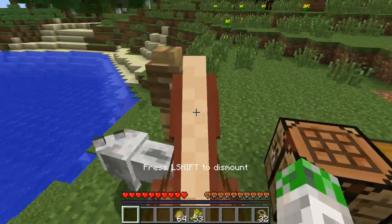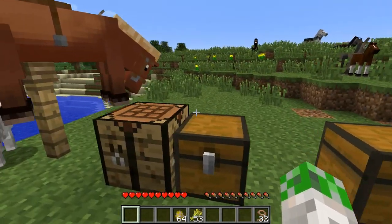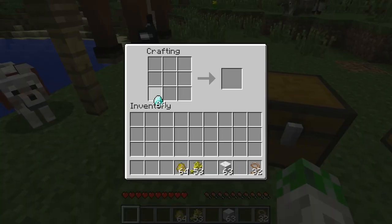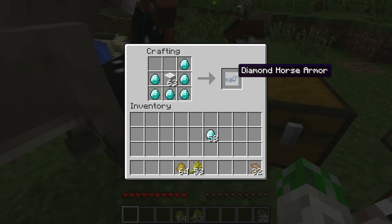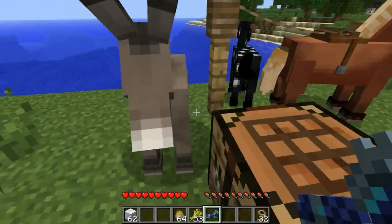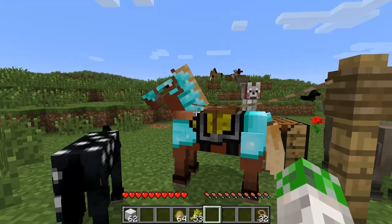So now we've got a horse with a saddle - as soon as it has a saddle we can control it. You can also make horse armor using iron, diamond, or gold with some wool. Here's the recipe. We want to make diamond armor for our horse - it costs quite some diamond, but there it is. Right-click to equip it on your tamed horse, and we've got an epic mount!